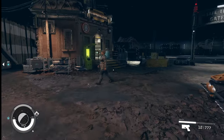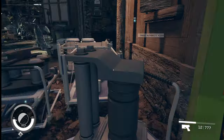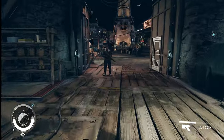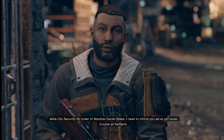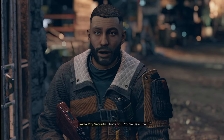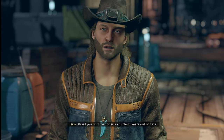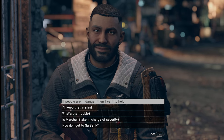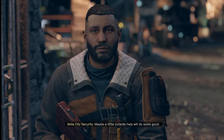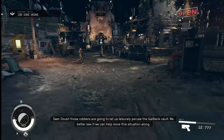Nice place here. Our freight is about two hours out — might as well do our selling. Hold it — by order of Marshall Daniel Blake, I need to inform you we've got some trouble at Gal Bank. Folks might be in danger, so you may want to steer clear. Never a dull moment around here. I know you — you're Sam Coe. The Marshall will be damn glad to have another Freestar Ranger helping out. I'm afraid your information is a couple years out of date. If you're in danger, then I want to help out. Looks to be a stalemate — maybe a little outside help will do some good. I doubt those robbers are gonna let us leisurely peruse the Gal Bank vault — we better see if we can help move this situation along.